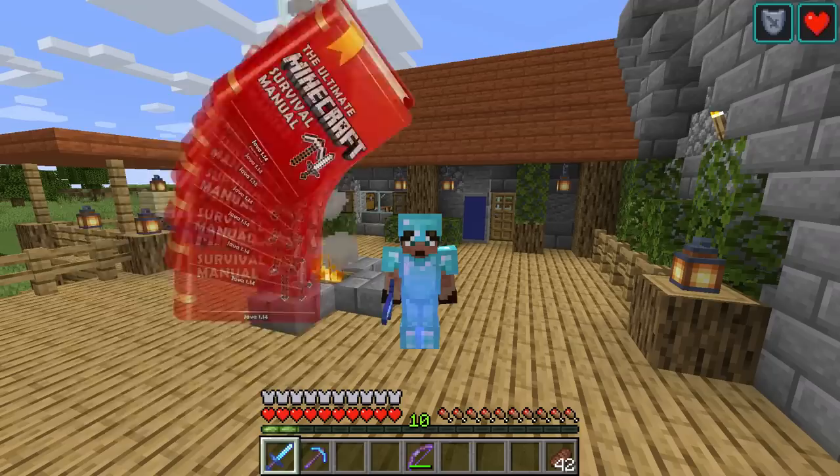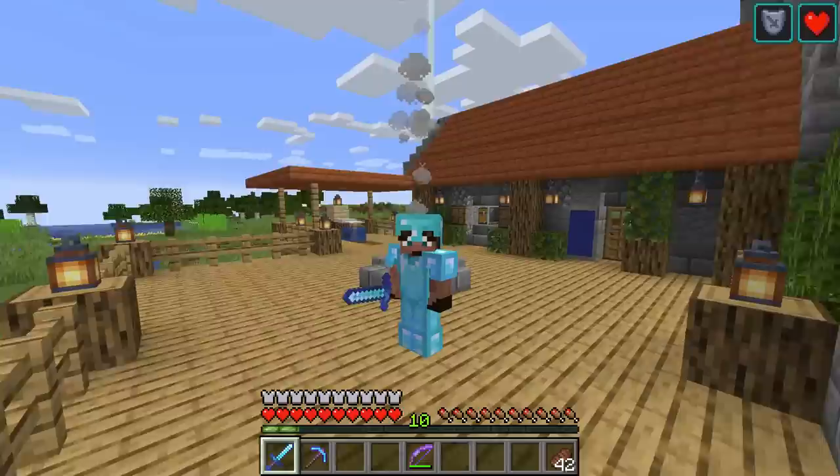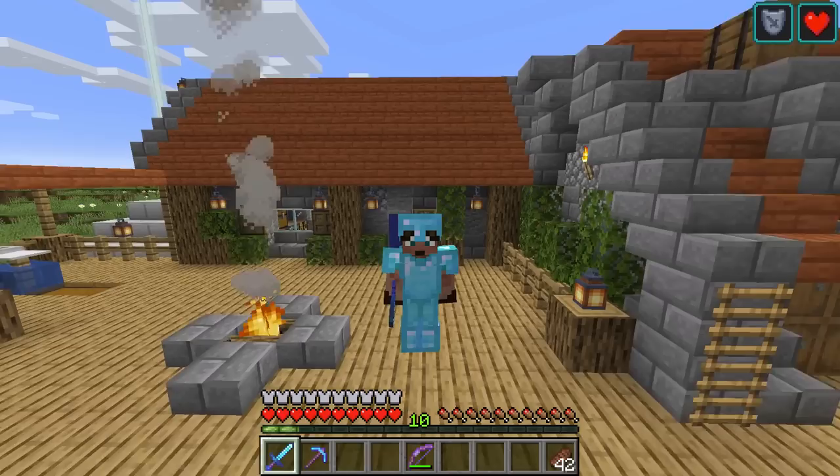Good morning, good afternoon, good evening, and good night depending on what time you're watching this. Next episode from me and my man's in the Minecraft Survival Manual. In this Minecraft guide, Frilly and I are slowly taking you through all the things you need to know about survival Minecraft in Minecraft 1.14, the Village and Pillage update. We've gone through all kinds of stuff and now we are preparing for the big fight - we're preparing for the Ender Dragon. It is literally upon us; we already found the stronghold and now we've got to prepare and clear it.